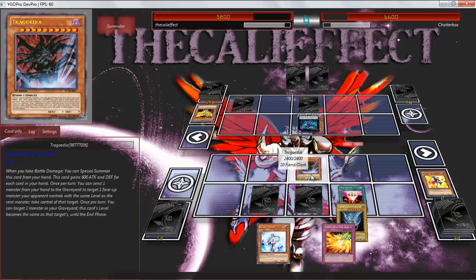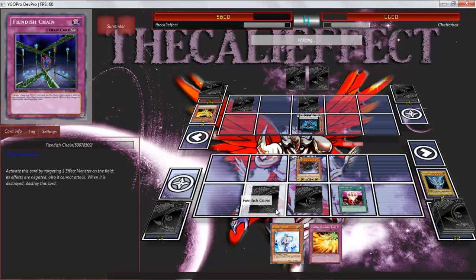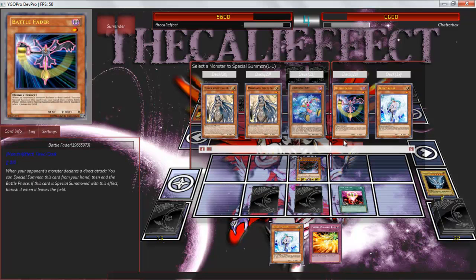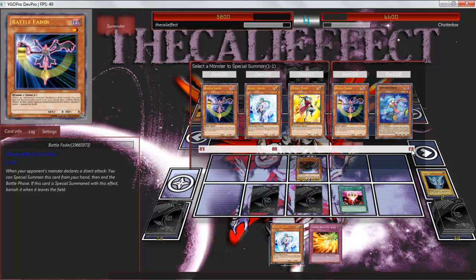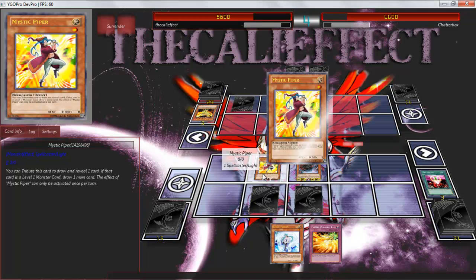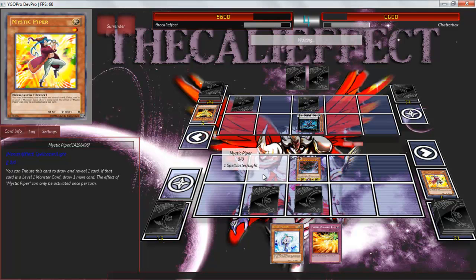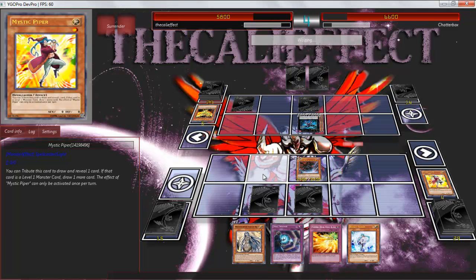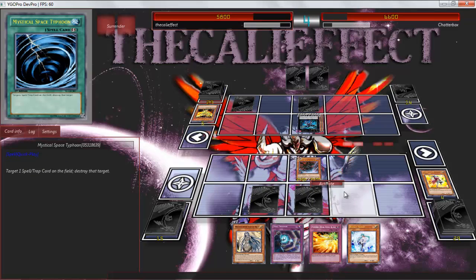We'll go 1-for-1 in face-down for another Mr. Piper — something I really don't like doing — but I need that draw power. And then we're gonna Mystic Piper our way into... Maiden with Eyes of Blue, which gets us the Skill Prisoner. So now we have the combo.